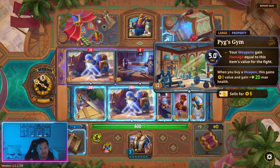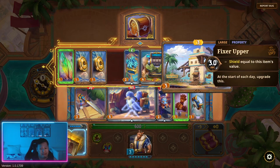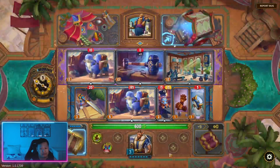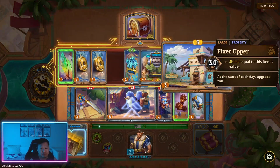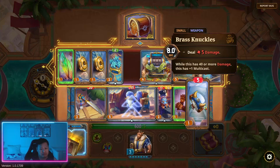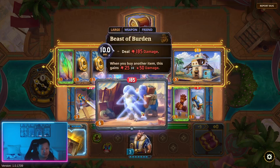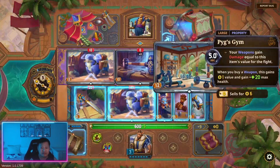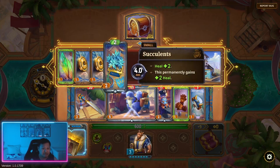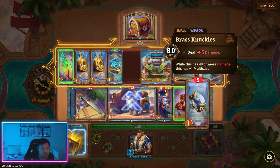I really want this — it costs 12. How do we do this? We have zero gold right now. We can sell — four, five. We could even sell this, but I don't want to sell this because this is every time we buy a weapon it upgrades. So we have five, seven, eight, nine gold plus six.